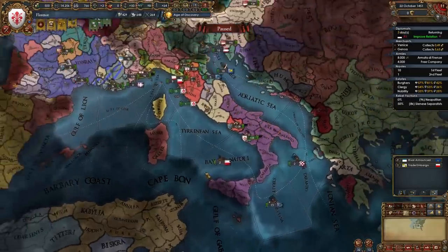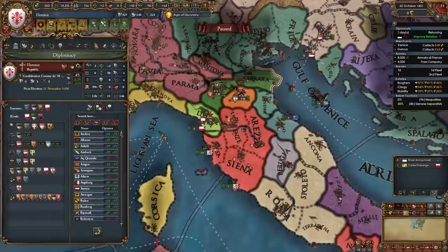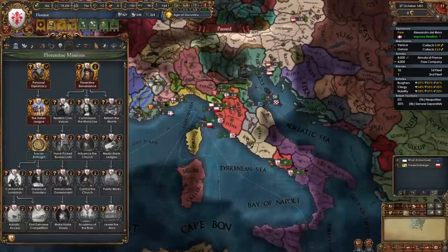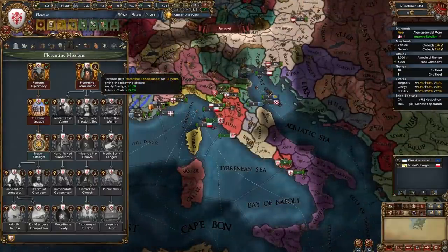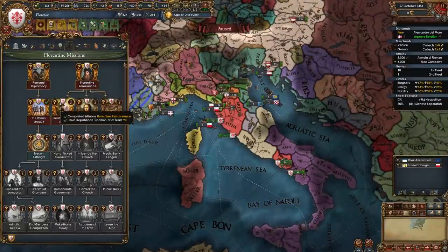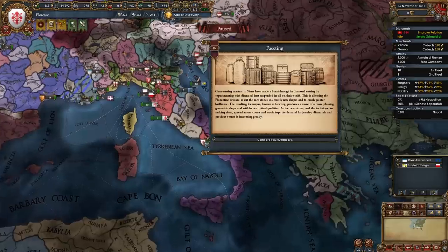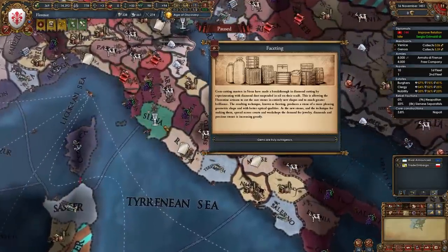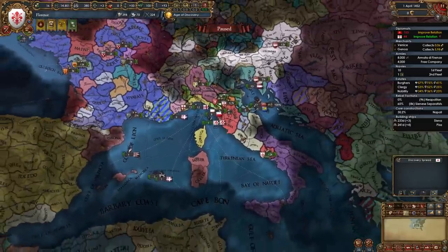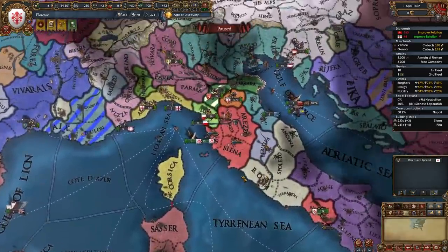I'm also going to get war reparations and some money. Remember, this may not look like a lot of aggressive expansion but we don't want to use it up on poor southern Italian provinces when we need to conquer rich northern Italian ones. After you embrace the renaissance you'll be able to take a mission that gives cheaper advisors and yearly prestige. If you have republican tradition you can also take a mission for some stability, and if you have a high-dev glass province like Siena you can spawn a center of manufacturing.